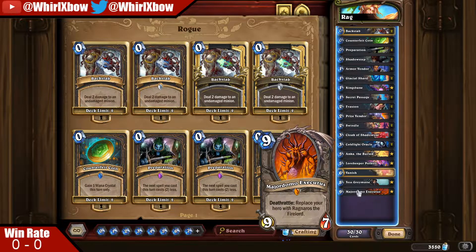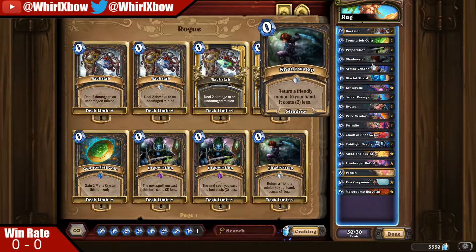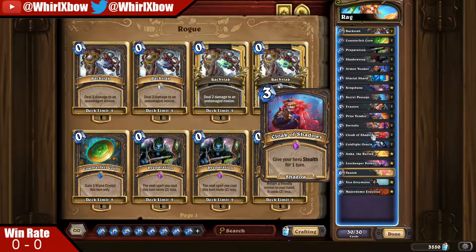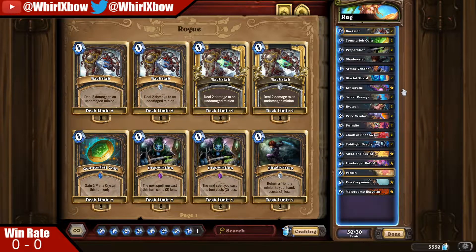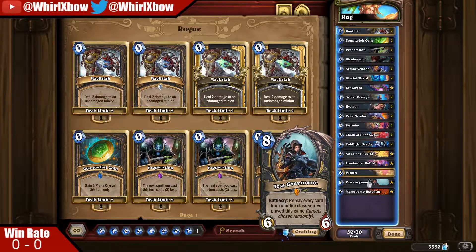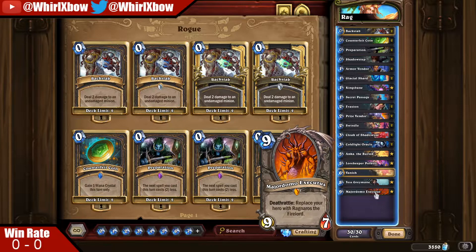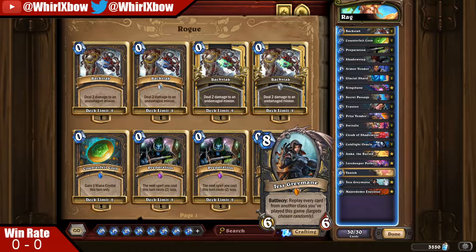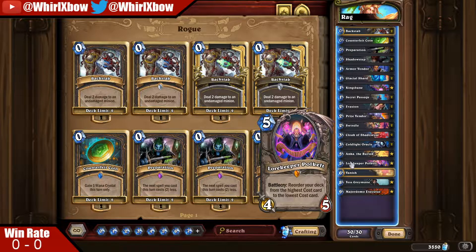The win con is playing Executus, right - you kill it off. You play it as a 1/1 with Anka and you Backstab it, then you play Cloak of Shadows which gives you stealth for one turn. You play Evasion optionally, and then every time you play Tess after that, it casts all the rogue cards you've played. Because the Ragnaros portrait you get is a neutral card, the rogue cards are no longer part of your class, so you cycle infinite Tesses using your hero power, dealing eight to a random enemy every single turn.